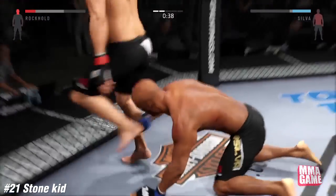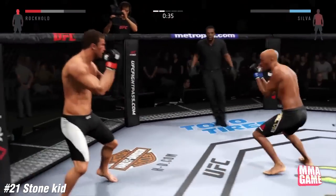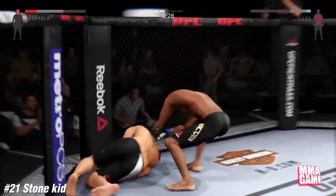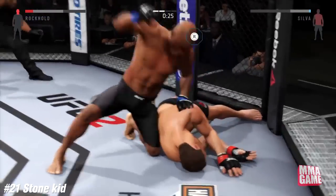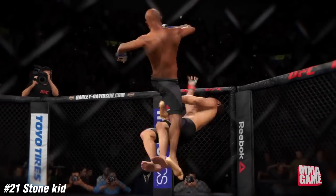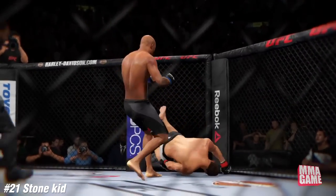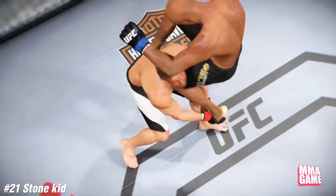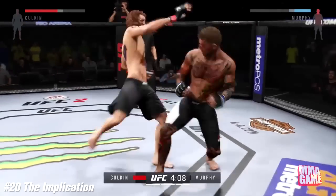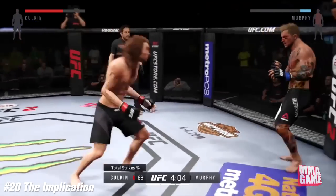Number 21, it's The Stone Kid. Who does he have — Anderson versus Luke? And he nails him — Anderson sends him into a full-blown backflip, airborne on Luke Rockhold. Let's take a look at this replay — boom, he goes flying backwards into the cage. That has got top knockout written all over it — lands on his neck.